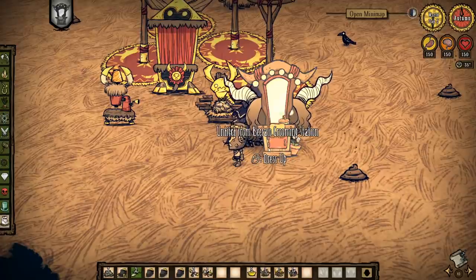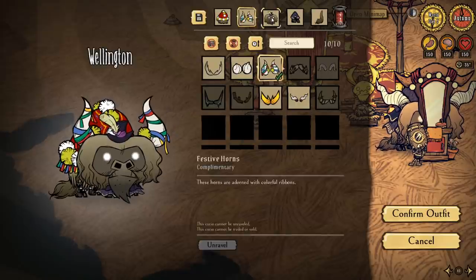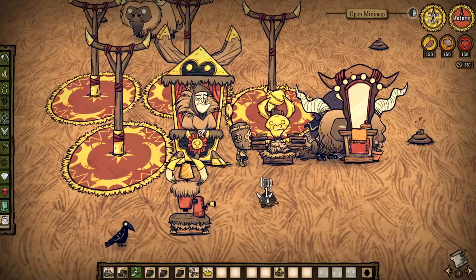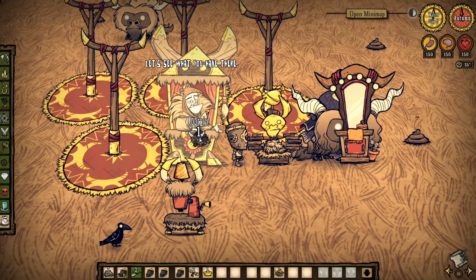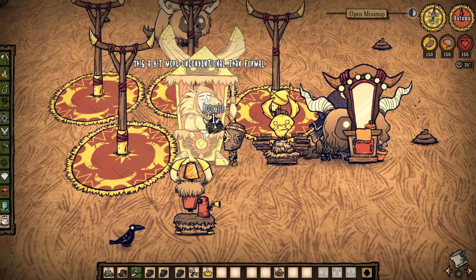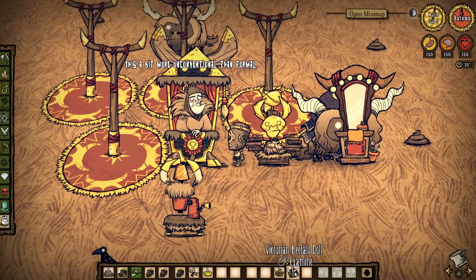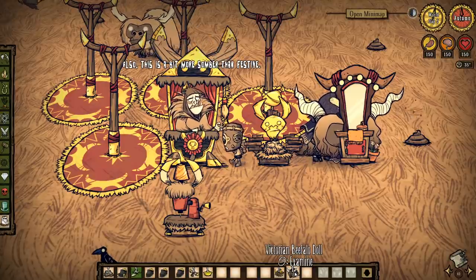The judge won't appear if it's too late in the day or if there's some kind of danger present. Alternatively, you can spend your lucky gold nuggets on extra pattern scrap to speed up the process. Sewing a new costume will also give you a beefalo costume doll, which you can give to the judge to get his appraisal and better understand what he wants from the contest winners.